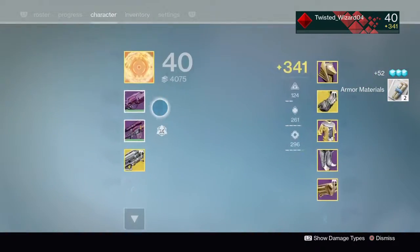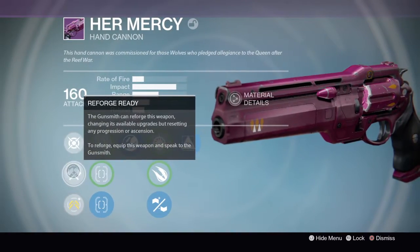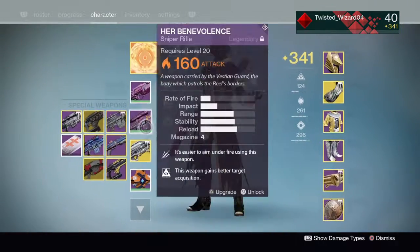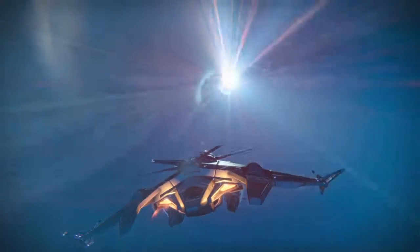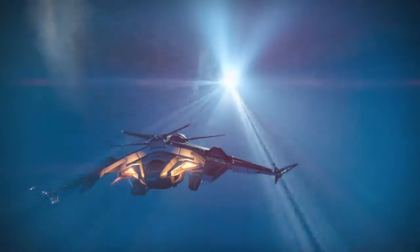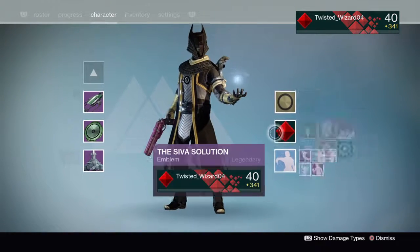If you guys are wondering where I got the Queen Weapons, you get random rolls on them from the level 28 Prison of Elders. You can reforge them too, cause they're year one. I reforged them both to have really good rolls. So the Her Mercy isn't that bad, but the Her Benevolence is pretty good. The shader I'm using is Valesgard — I got it from the Cryptarch leveling him up. The SIVA solution you get from doing the binary puzzle to get the Outbreak Prime.